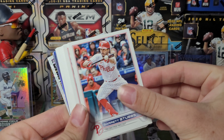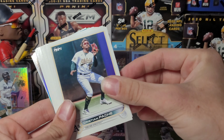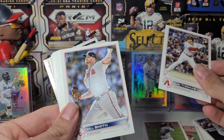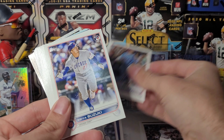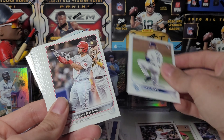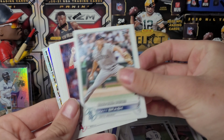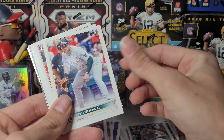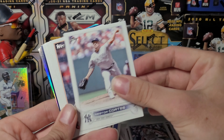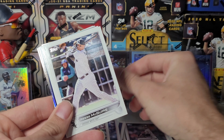It would have been nice to get an auto. Steven Kwan — Kwanzilla. Alec Thomas, Seiya Suzuki. Mats Brash.